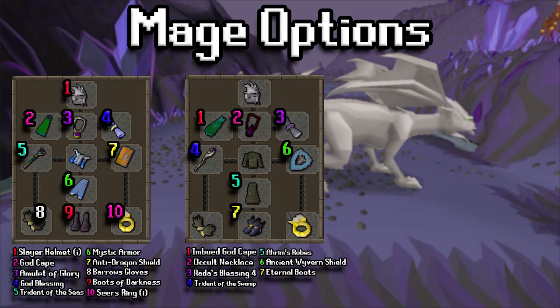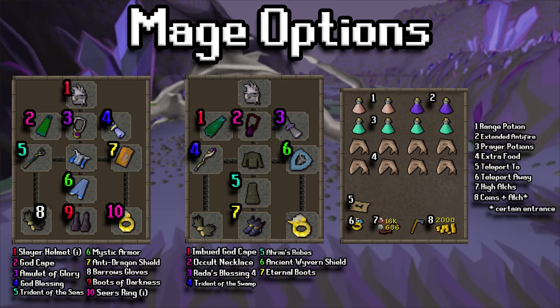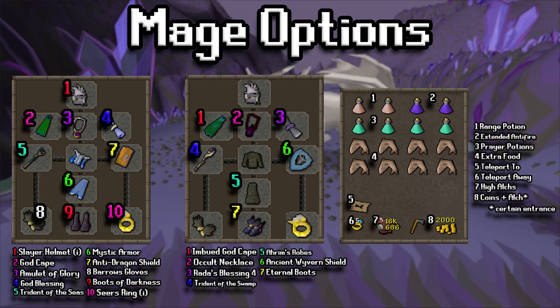And then finally for the mage options: on the left a Trident of the Seas setup, and in the middle a Trident of the Swamp setup. The inventory is basically the exact same as Range — you're looking for a lot of the same outcomes — however this time swap in some magic potions. You could also bring an imbued heart if you have that kind of money.